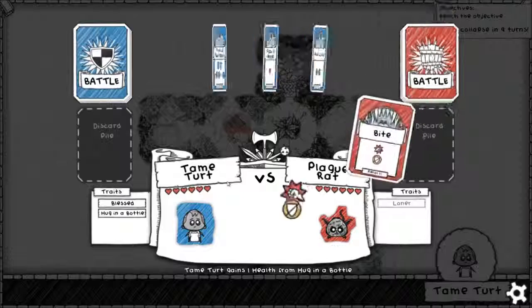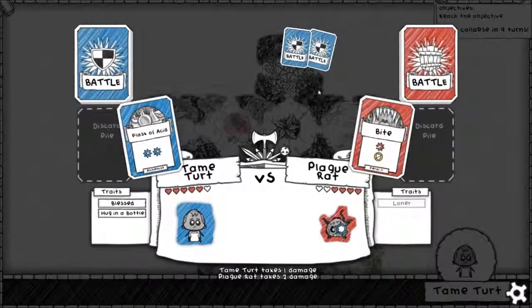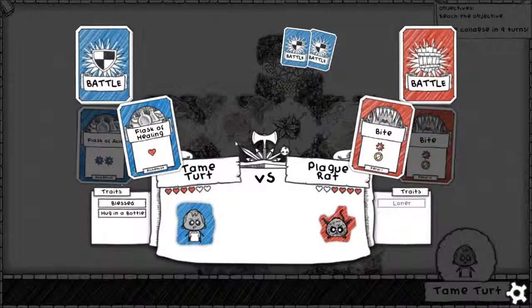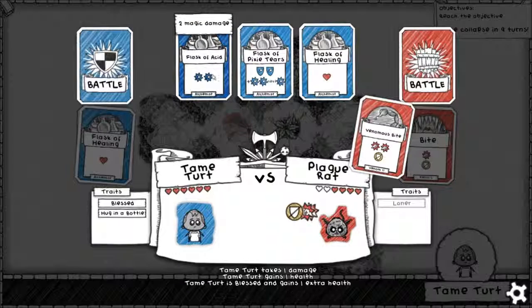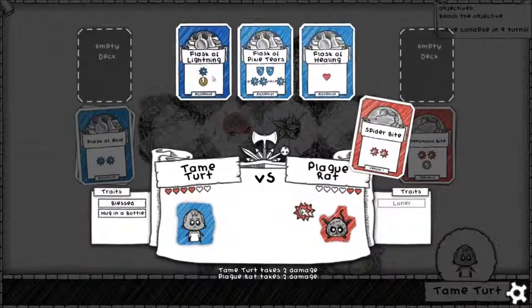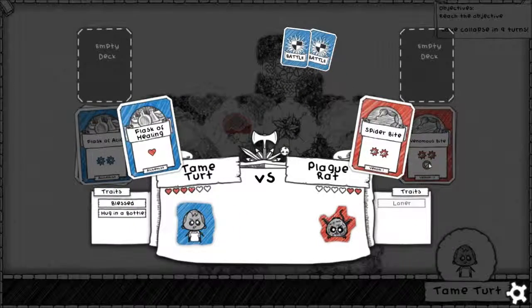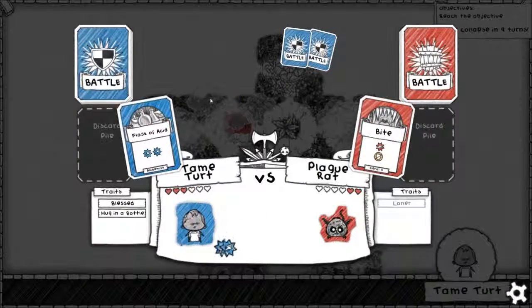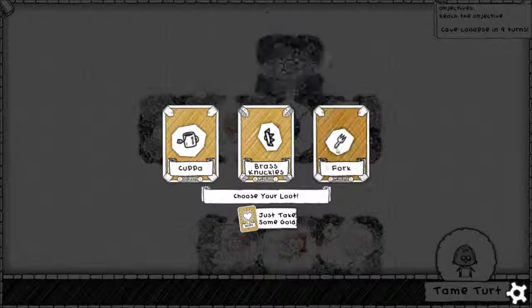Plenty of turns. Using bite, we'll use a flask. Using bite again, we'll use Flask of Healing — we'll heal 2, thanks to being blessed. We just want all healing, which actually makes the growth ability really strong on the alchemist. Using spider bite, we'll use healing again. This thing doesn't have many physical cards — I'll switch over to the Flask of Acid. Okay, fire brass knuckles — we'll take the brass knuckles.